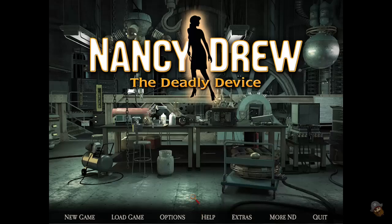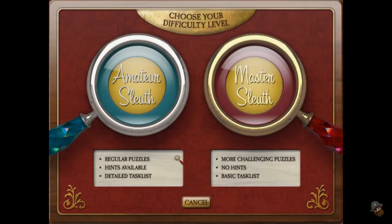This game is a detective game, similar to the Sherlock Holmes game I covered a while ago. You can choose your difficulty level. With Amateur Sleuth you get regular puzzles and hints, while with Master Sleuth there are no hints and the puzzles are more challenging. We're going to go with Amateur.